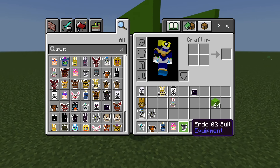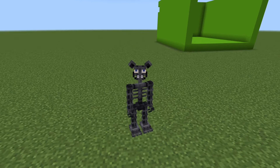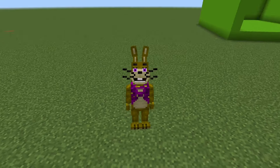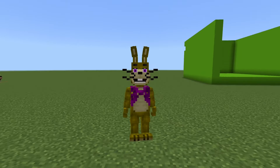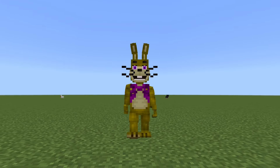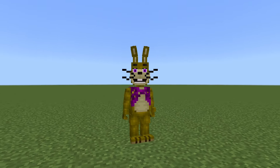Next we have Endo O2 — looking good, Mr. Endo O2. Next we have Glitch Trap which looks awesome. This model looks good — could be a bit of a lighter yellow though, but still looks awesome and creepy.